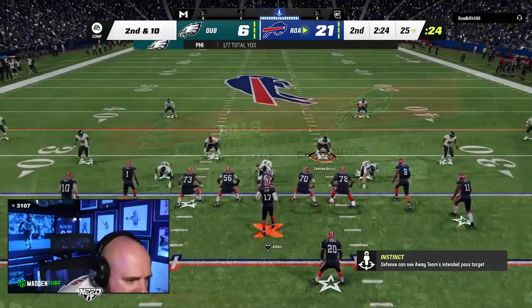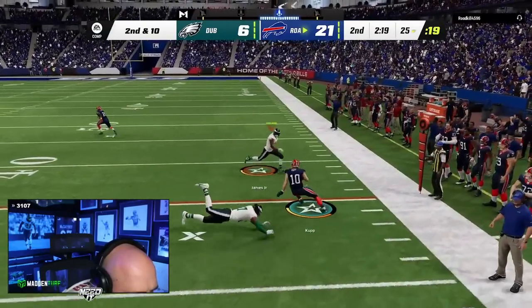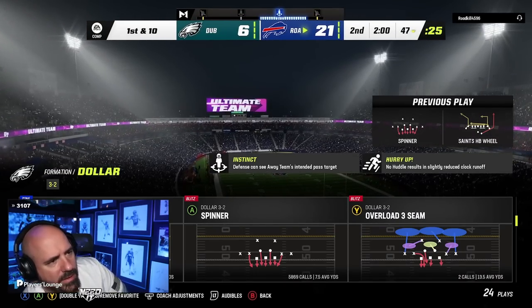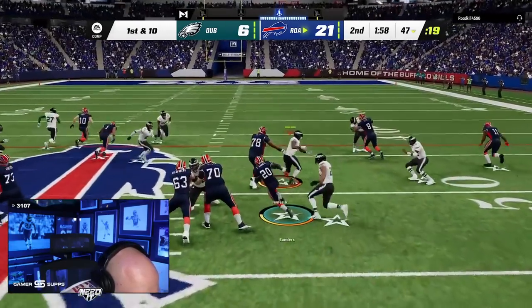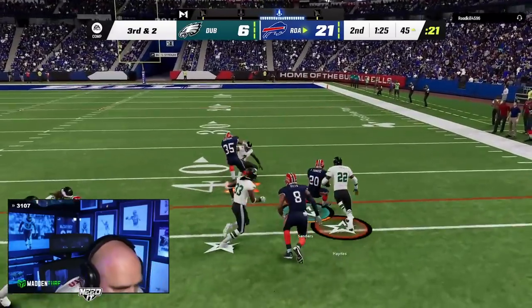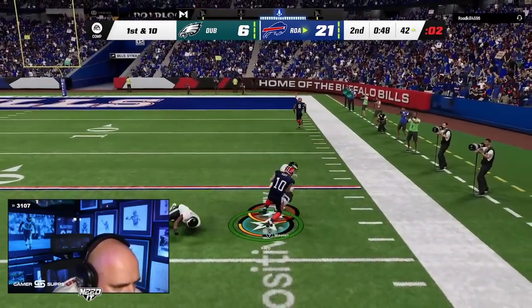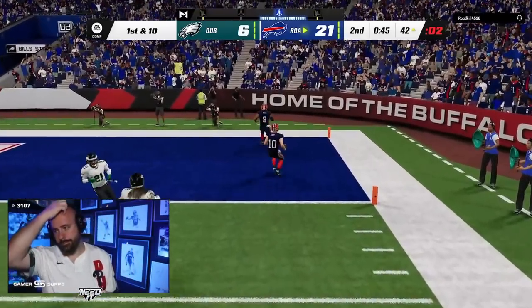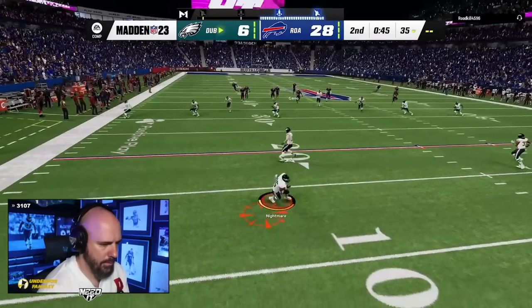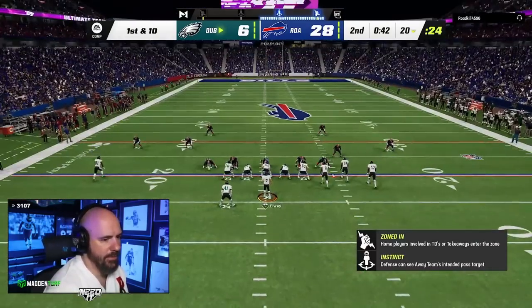I'm down 21 and he's going for two every time — if you go for two when you're down that much you can give up a field goal, it doesn't make sense. You've got to try to steal a possession. The opponent somehow got the Omaha X-factor ability activated even after throwing two pick-sixes. Not sure what he did to get it. Got trapped on a run stop — old-fashioned one trap. It could have been 24 to 6 at halftime. I went for a strip and he broke the tackle — can't be mad about that.